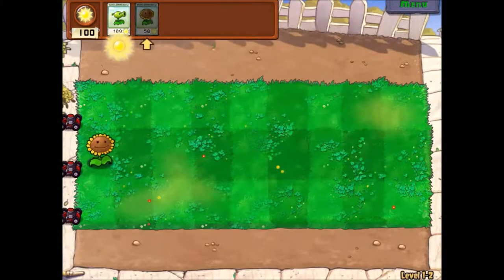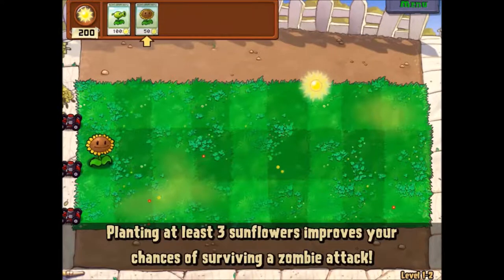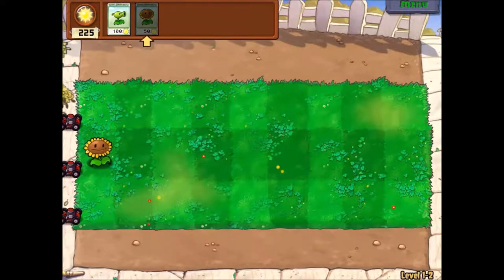Let's keep collecting a little bit more sun. Some more sun should hopefully fall since the wave hasn't started yet. This is how you can get through the game pretty well — no zombies are gonna start until I get three of them. I need 100, 200, 300, 400 sun, and then we'll be able to plant down everything. Oh no, they're starting the wave already.